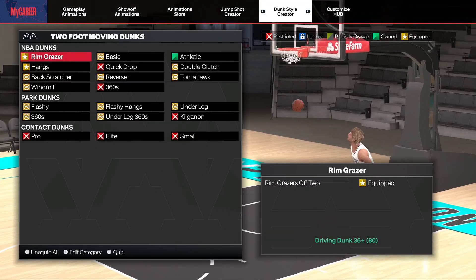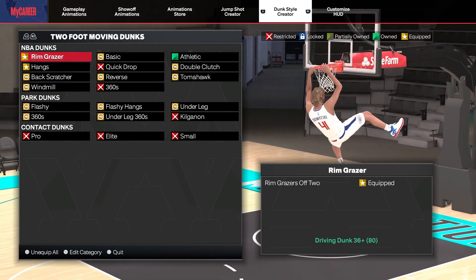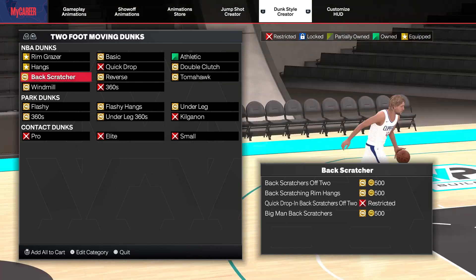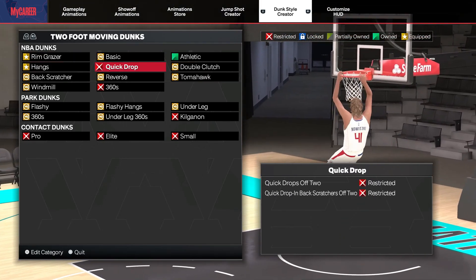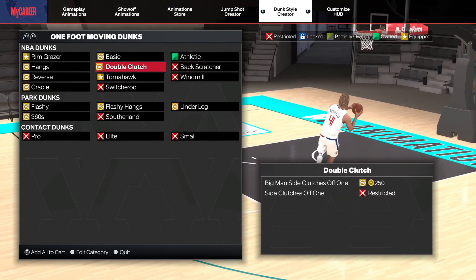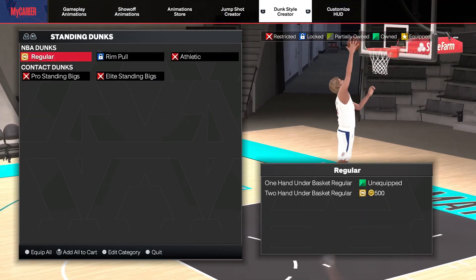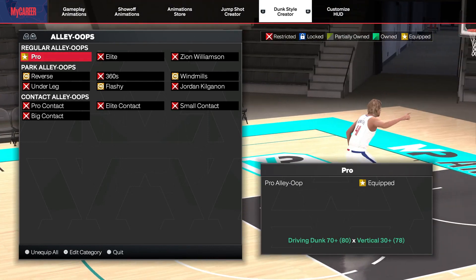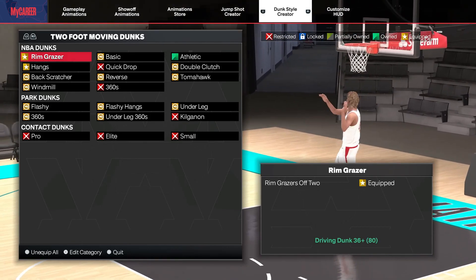Here are my dunk packages. I don't have anything too crazy — I tried to keep it as realistic as possible to Dirk, since Dirk wasn't very athletic in real life. I've got the rim grazers and some of the basic dunks like the tomahawk and the big man tomahawk off one. I don't have any player dunks, just the regular pro alley oops to catch oops. You don't need anything crazy as far as dunks for this build.